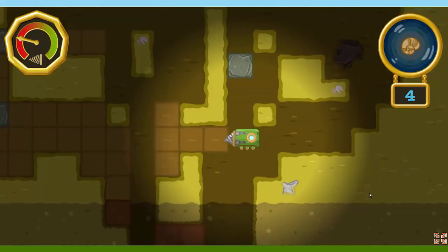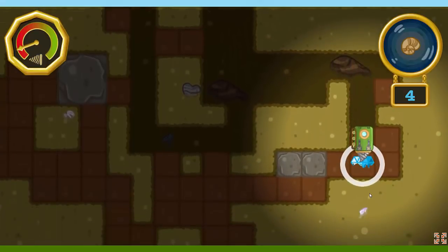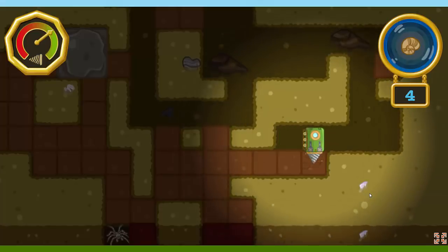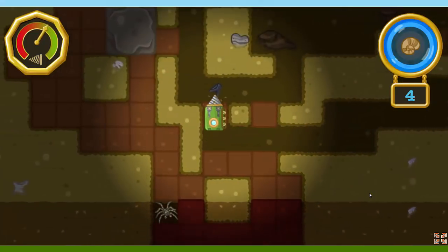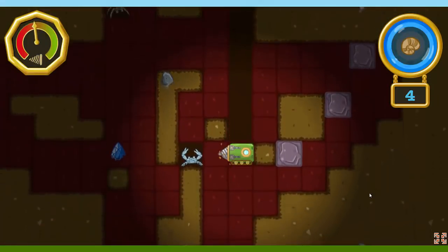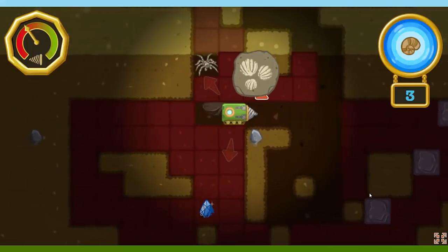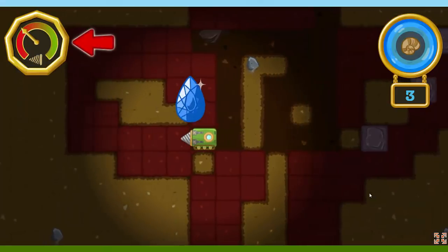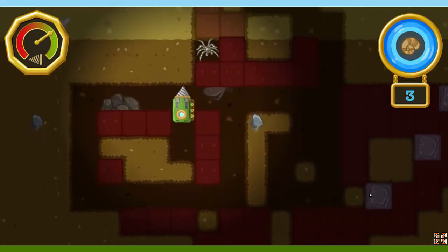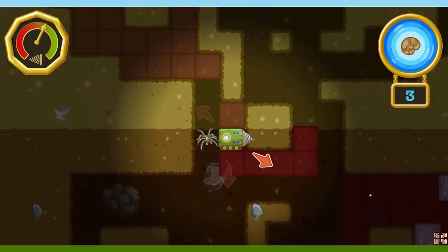Did you know some troglobites can't see? Instead, they use their other senses to find their way around. Look! There's a mineral over there! We can collect minerals to strengthen the drill so we can drill farther. The troglobite says there's a fossil in that direction. Let's go find it! A mineral! That'll make our drill last even longer!